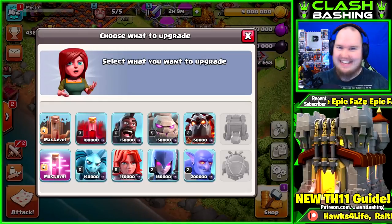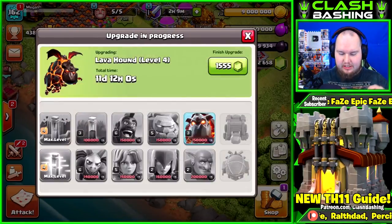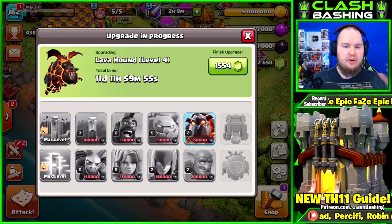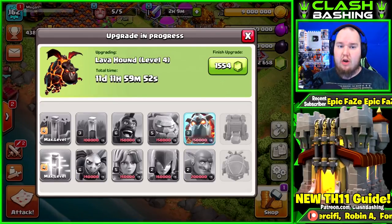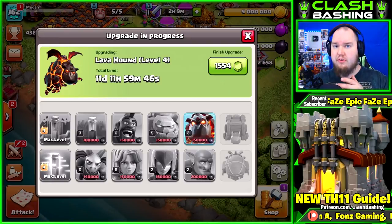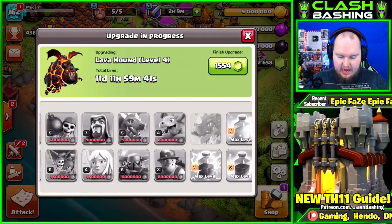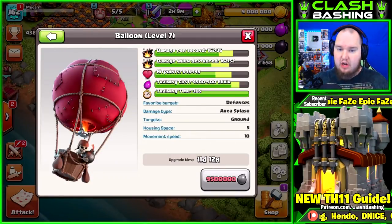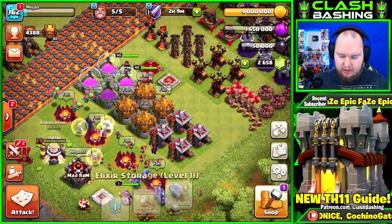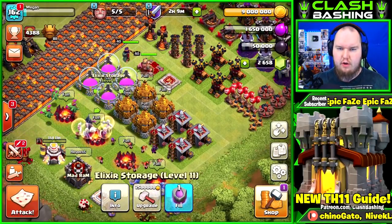Any guesses on the first lab upgrade? I've been loving hog rider attacks but I've been working on my LaLo, so I'm going to go lava hounds first — because personally I've been using LaLo a lot in war. If you're using hogs, bowitch, or anything else, upgrade what fits your style. Your very first lab upgrade is personal preference: what are you good at, what are you using in war, what's going to make you a better war attacker? My balloons also need to go up, but we can't do balloons yet because we need to upgrade those elixir storages.